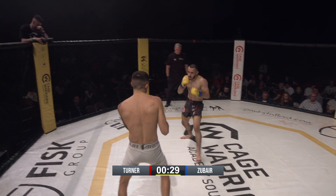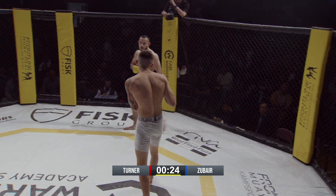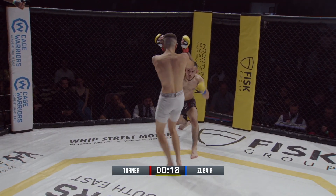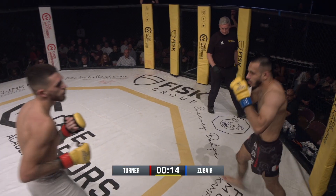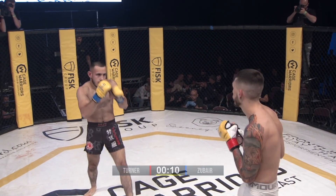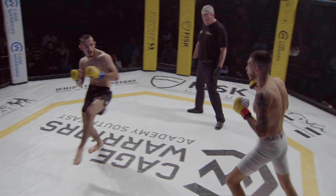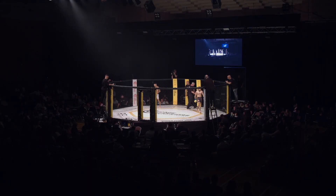Zubar's throwing with bad intentions, heavy power, early doors. And with that right hand, he's throwing it kind of over the top, trying to bait the young kid in. Using that experience advantage. A headshot there from Lee Turner. And for Mo, it's about just trying to figure out what can this kid do to me and what can I do to him?